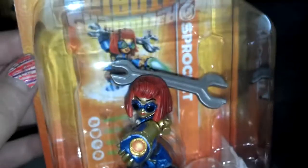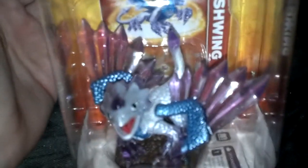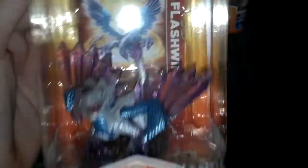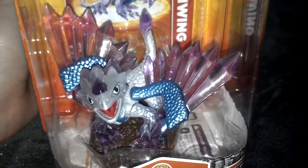Now I'm going to show you some other new ones that aren't light cores. This one just came out today — this is Sprocket. She's Tech and she's only compatible with the Skylanders Giants game. Really cool. And then my favorite is Flashwing. She is a really awesome dragon — she's white and crystal-y, and she is Earth element. Really awesome, I can't wait to play her. She's only compatible with the Giants, and I'm sure this one's going to be hard to find. There was only one left when I got her at Toys R Us today, so hopefully you guys can go out and find one.